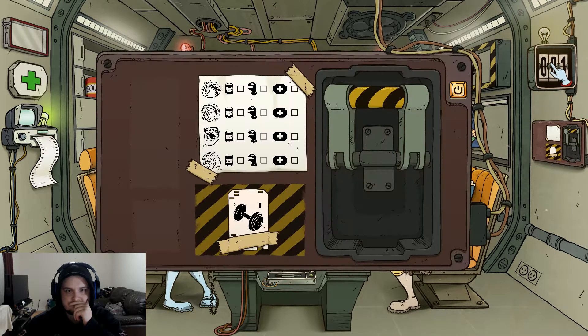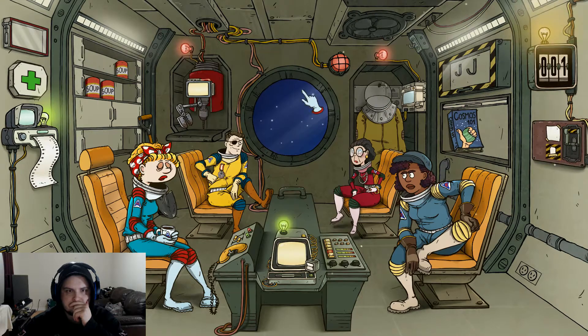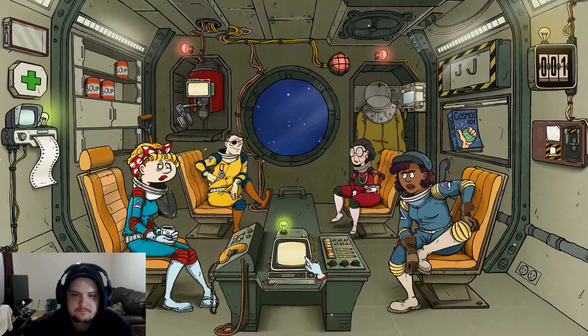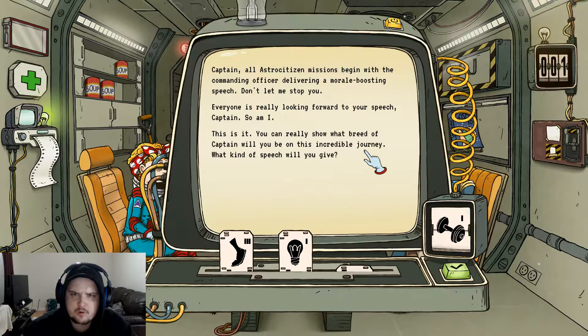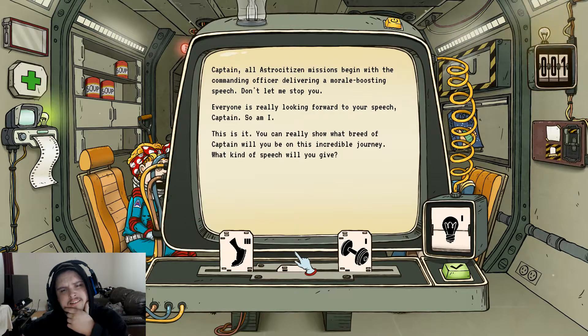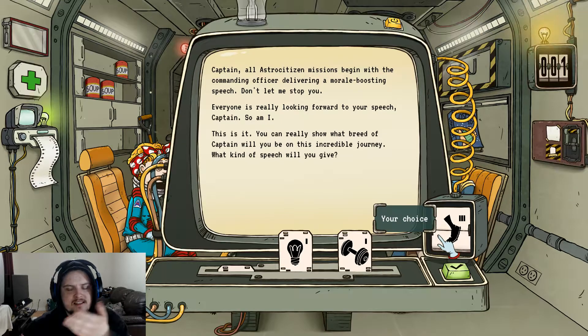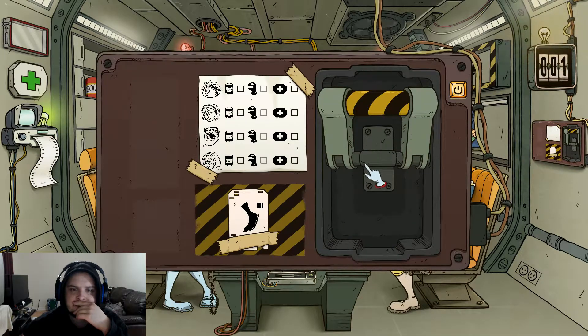Captain, all Astro Citizen missions begin with the commanding officer delivering a morale-boosting speech. Okay, what's my speech gonna be about? Strength, I guess. Okay, now what — unavailable, I can't craft. You can really show what you're made of. I'm gonna go with intelligence. Three bars — does that mean it's better? Yeah, we're gonna end the day with three bars.